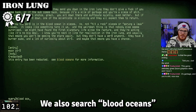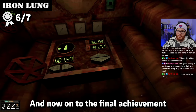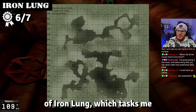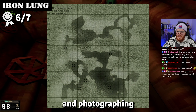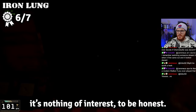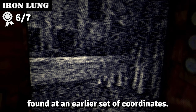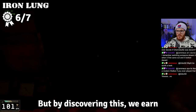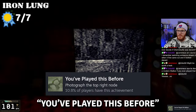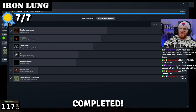We also search the blood ocean entries and find out these oceans are confirmed to be made up of human blood. Now onto the final achievement of Iron Lung, which tasks me with reaching the ninth marker and photographing whatever is waiting. When we get there, it's nothing of special interest — basically the same as an earlier coordinate. But by discovering this, we earn 'You've Played This Before' and complete our first scary achievement hunt.